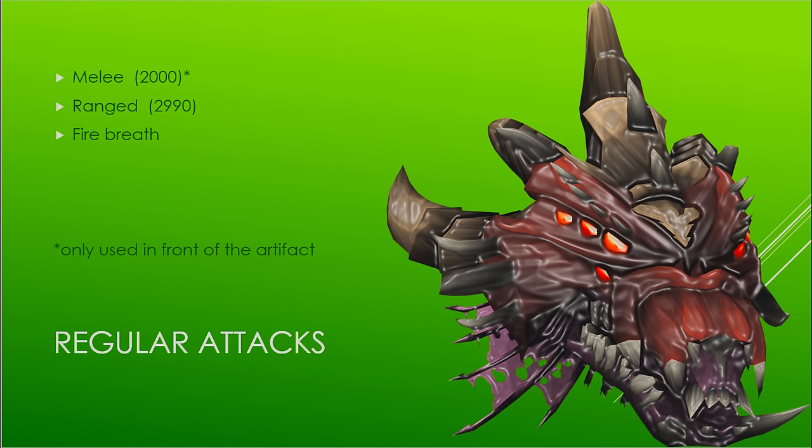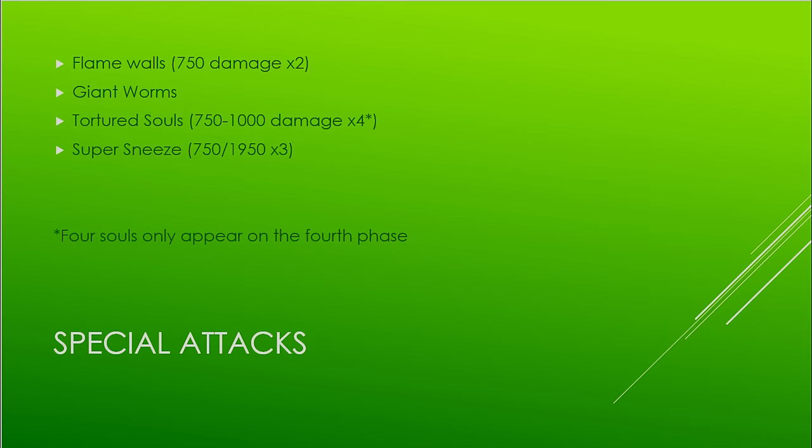The Queen Black Dragon has three main attacks: melee, which maxes around 2,000 damage; ranged, which maxes at around 2,990; and a fire breath attack. Quick note — she only uses the melee attack if you're in the front half of the arena in front of the artifact.